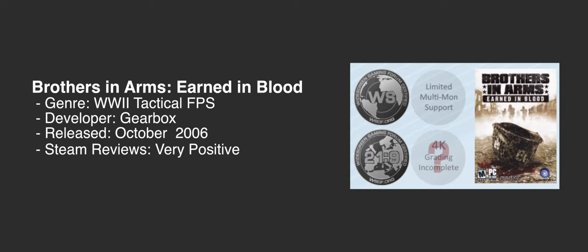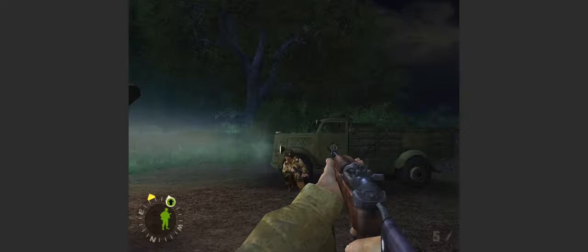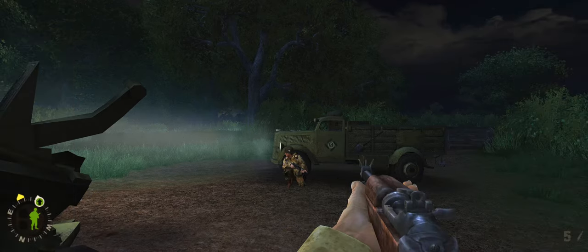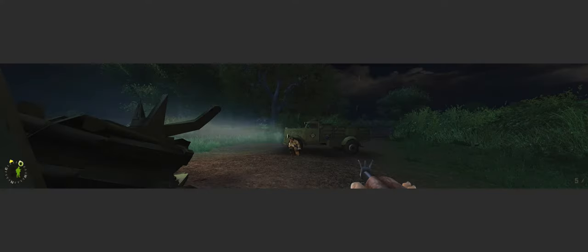Here we have Brothers in Arms: Earned in Blood, the second entry in the trilogy. Like Road to Hill 30, it gets silver for widescreen and ultrawide, and multi-monitor has limited support. It has the same solutions and issues as the first entry. It also has very positive reviews on Steam and is available for $10 individually or as part of the $20 trilogy pack.